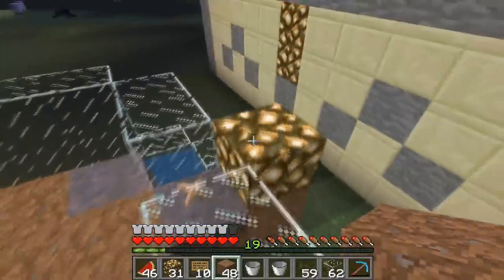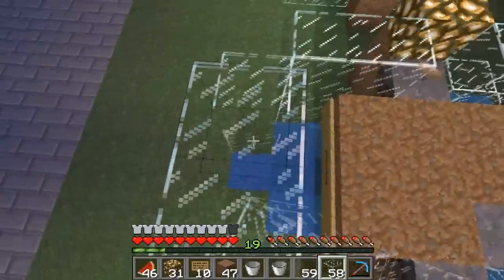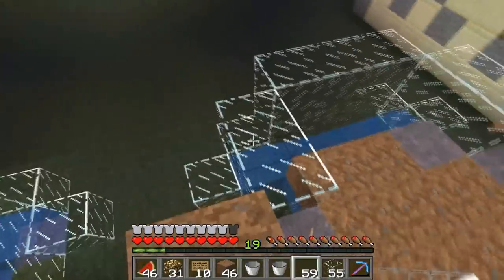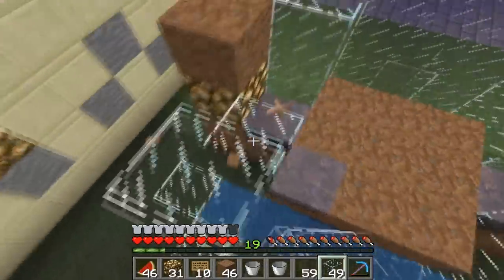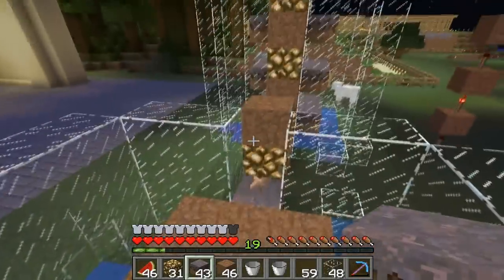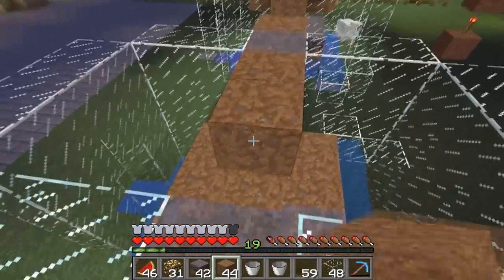So the second layer is similar to the first, where we're going to extend our glass wall one more level up. Also remember to put a dirt block on top of the glowstone. So in each of these gaps over here we're just going to place a mycelium block, and this is where we're going to plant our mushrooms. We're going to do this on both sides, and we're also going to add in our three by three dirt layer.